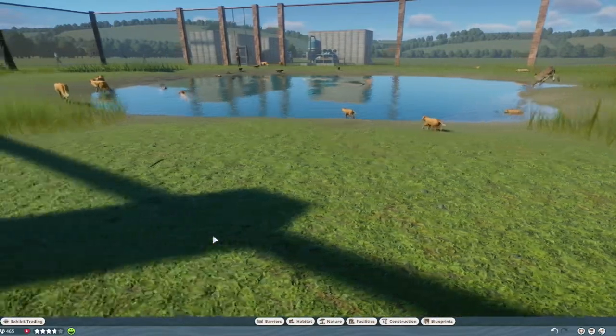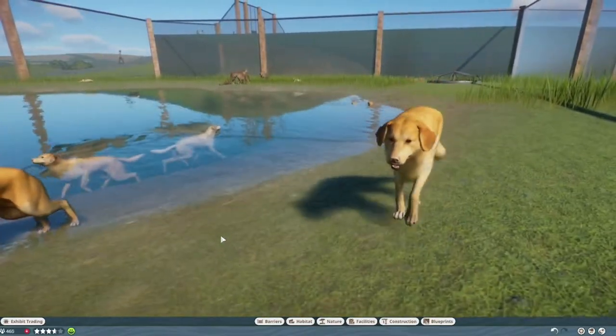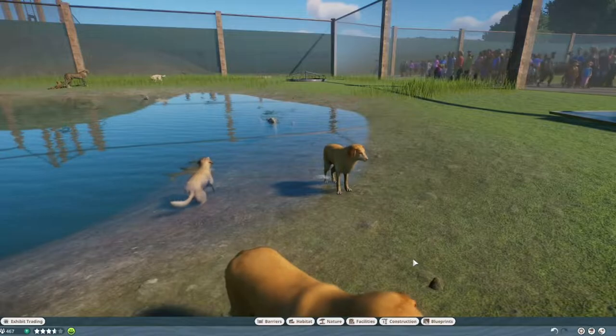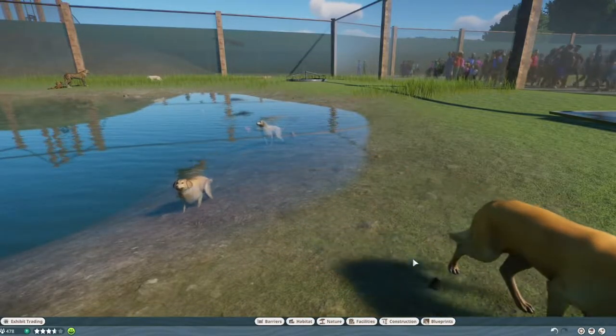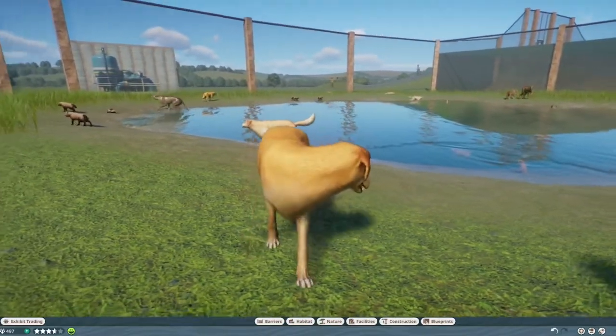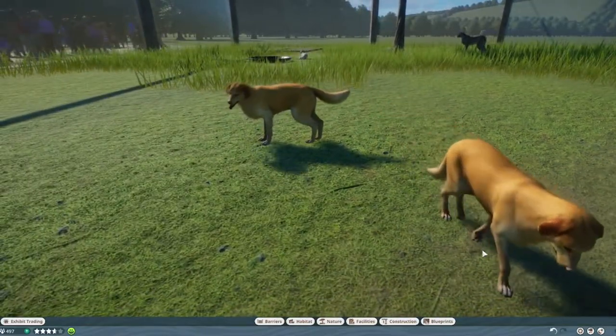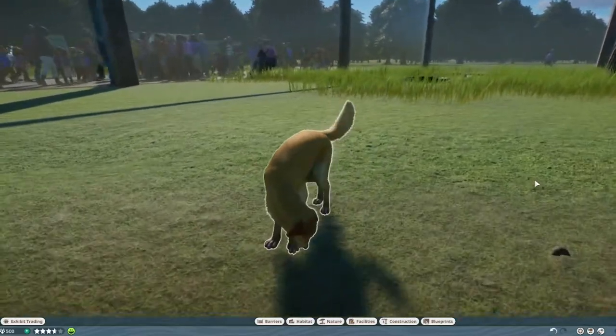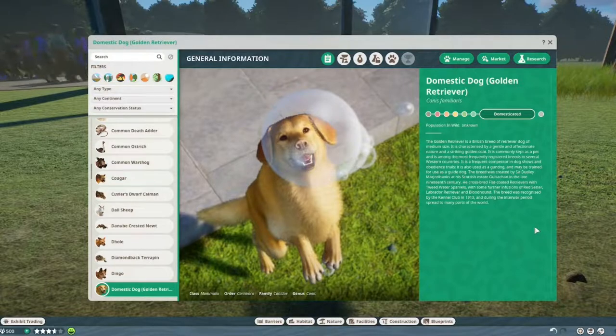Today's video is about the Golden Retriever mod, and I'm going to start with a complaint. This is a beautiful mod made by Leaf Production. Leaf has his own YouTube channel where he recommends and showcases mods — he's seen a lot of mods. But why does he call it one thing on Nexus where you download it and another thing inside the game? On Nexus it's called 'Golden Retriever Domesticated Dog,' but inside the game it's 'Domesticated Dog Golden Retriever.' That doesn't make sense to me.